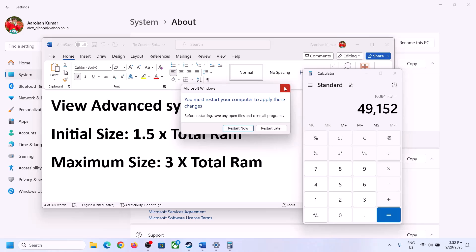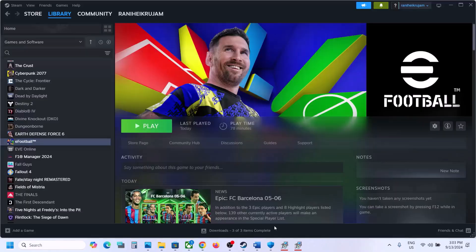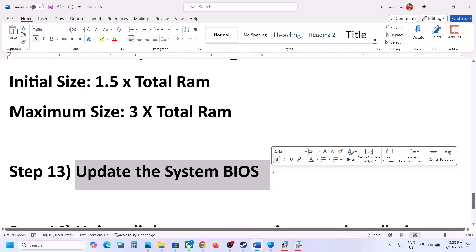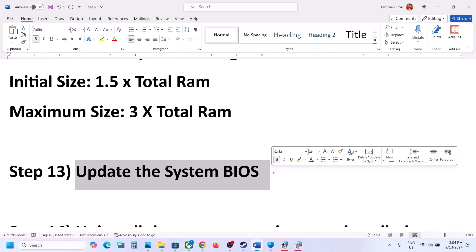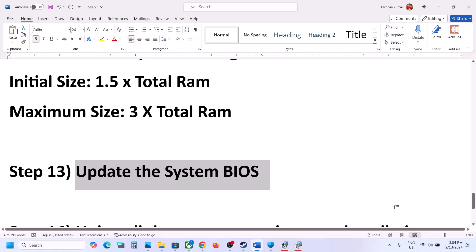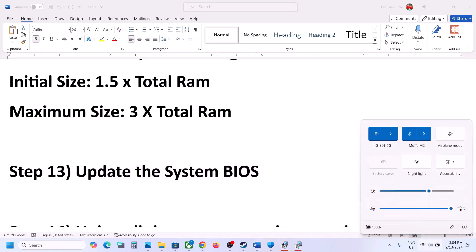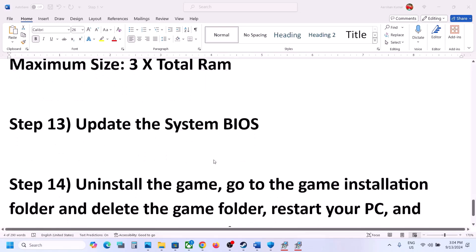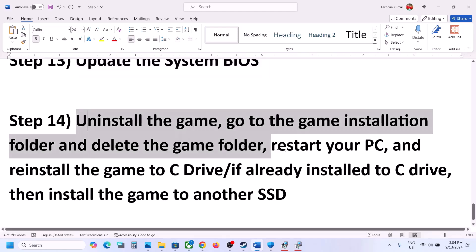The next step is to update the system BIOS. Go to your system manufacturer's website — Dell for Dell computers, Lenovo for Lenovo, etc. Select your model number, find the latest BIOS update, and install it. For laptops, make sure the battery is above 10% and the AC adapter is connected. Do not unplug the power cable during the update. Your system will restart during the BIOS update; after it completes, log in and launch the game.